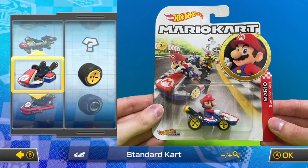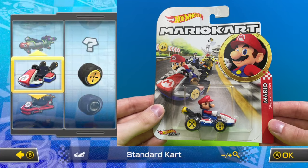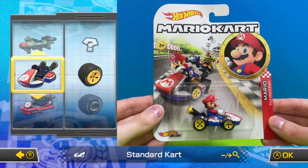Starting off here, the first character in the series is Mario, driving the red standard go kart with yellow standard wheels.